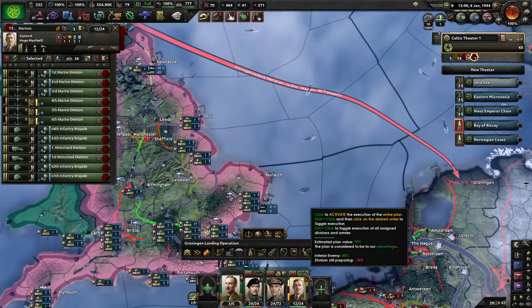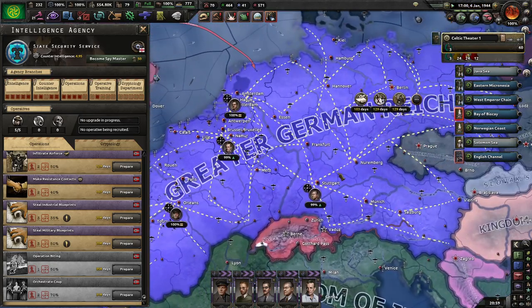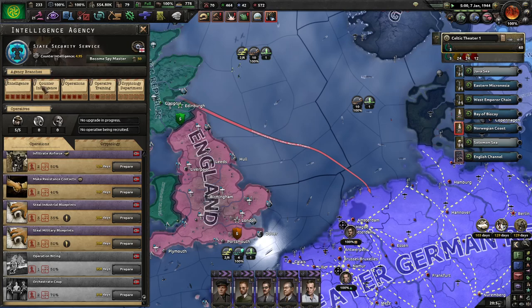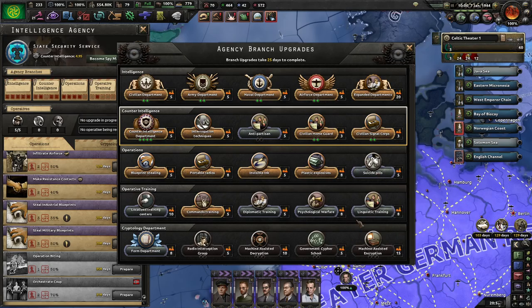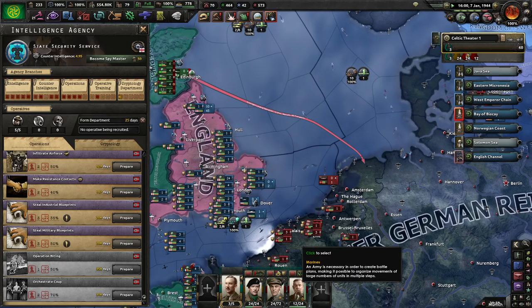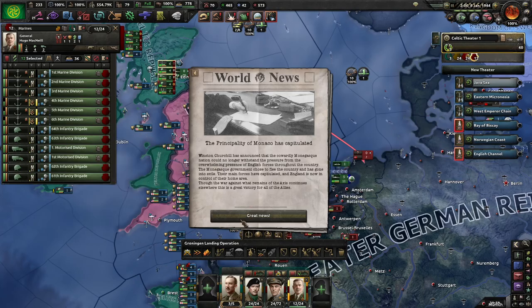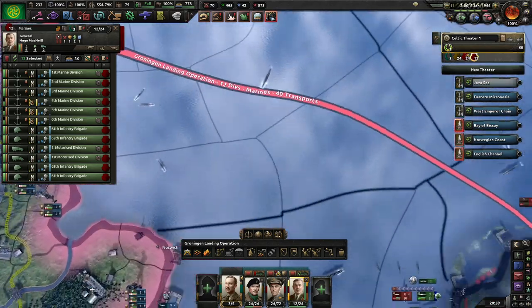Get these guys up even further. Of course I could just execute this now, but I want to do it properly. Once they get onto the beach - actually a foreign department might help. The marines are going to go first because that's their job: storming a beach.